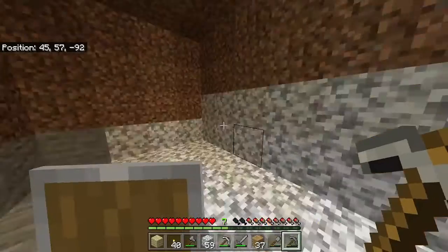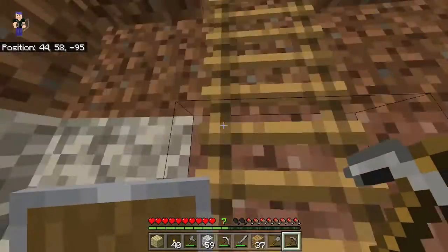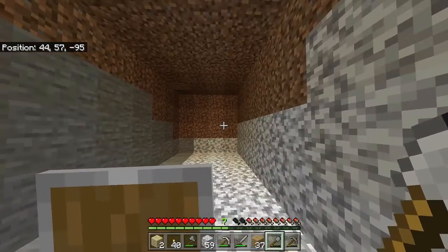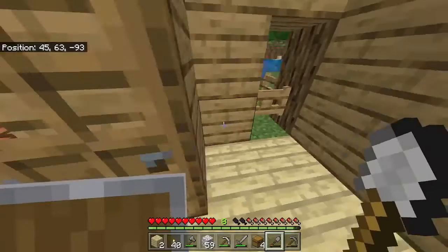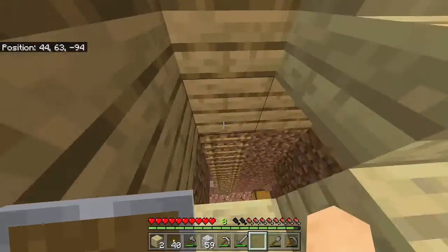Pretty much imagine this but with cobblestone instead of all that. I'm going to need a lot of wood to make those chests — I only have four, I'm going to need a lot more than that. I should probably make the cobblestone walls first.